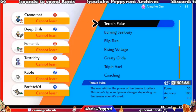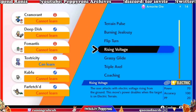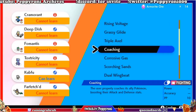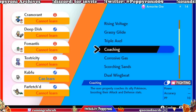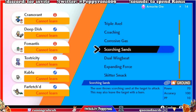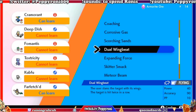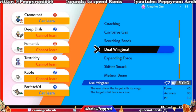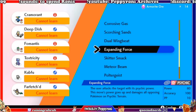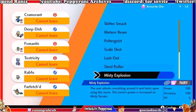What do we want to learn? Rising Voltage — seems decent. Seems awful. Dual Wingbeat is the flying one — it's physical obviously. Farfetch'd could learn it though, and it's basically a base 80 move, which is decent. Skitter Smack — yep, that's it.